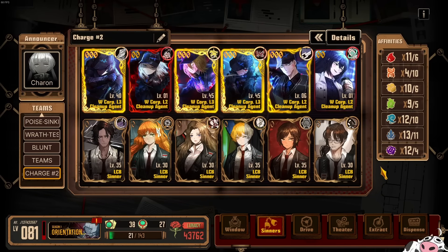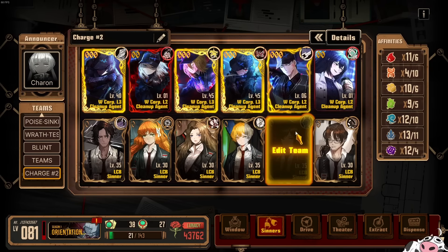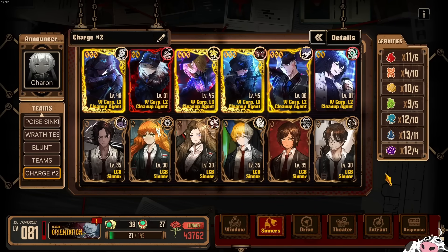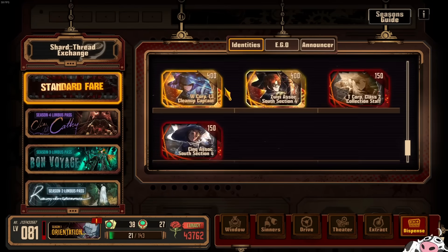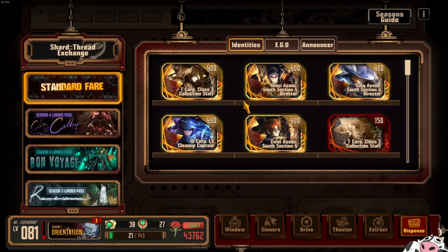Hopefully in the next W Corp event we will see an ego to fully support this character, or other W Corp IDs to support her. Tentatively, this Otis is just going to be sitting in the corner in my dispensary waiting for something to cook, and then I'll go spark her and run her with the W Corp team. But until then, not recommended at all.